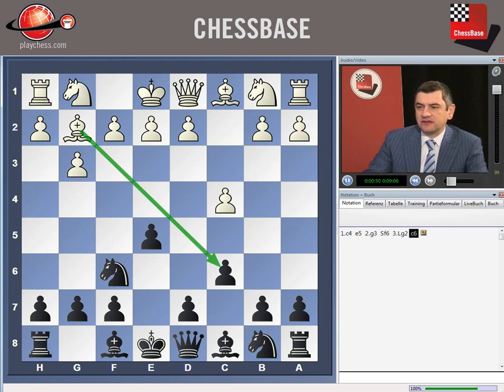c6 is a move more popular with black, and it's quite a complex game after that. The point for white is that if they simply allow us to play d5, then of course we are fine. So they should in one way or another try to attack the center. First we will examine the move Nf3, which I don't think is the best one, but still we have to take it into consideration.